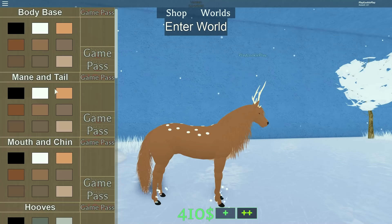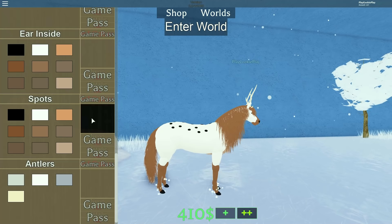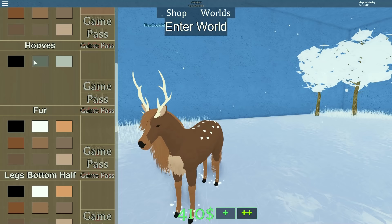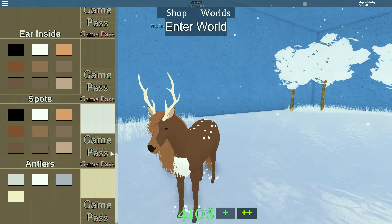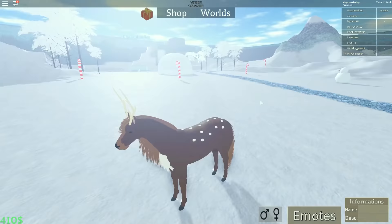Now I can customize my little winter deer horse, who totally reminds me of Foncy. What if I had a white body with little brown spots or little black spots? We're going with the classic deer look - brown body, lighter brown mouth and chin, gray hooves, white fur tuft, body-colored legs, and creamy antlers. My deer horse is ready to play!